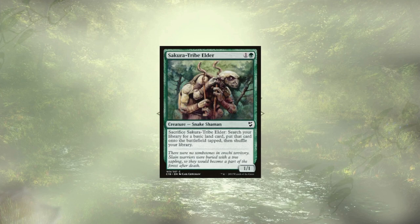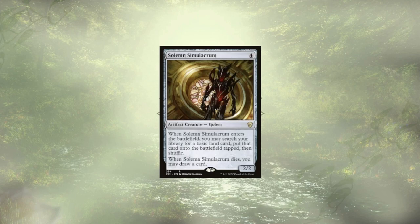Sakura-Tribe Elder, better known as Steve, is another self-sack outlet that's going to let us just grab lands on his way out, and he'll come back stronger than ever as a 3-3. Solemn Simulacrum, aka Sad Robot, is also pulling double duty, grabbing us a land on ETB and drawing us a card as he dies. Another card that we're really looking to chump block with, having recurred by our commander — chef's kiss.